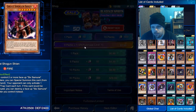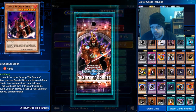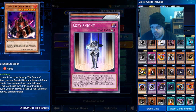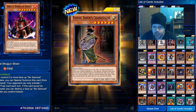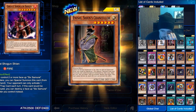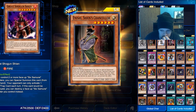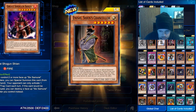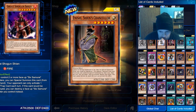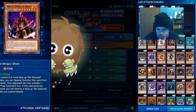Oh, we might have got something good here — yes! Oh no, it's not the Grandmaster. It's Shien's Chancellor. This card cannot be normal summoned or set; it must be special summoned from your hand by banishing two samurai monsters from your graveyard. Pretty dope card.